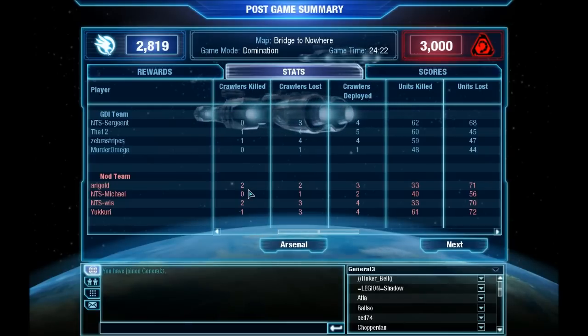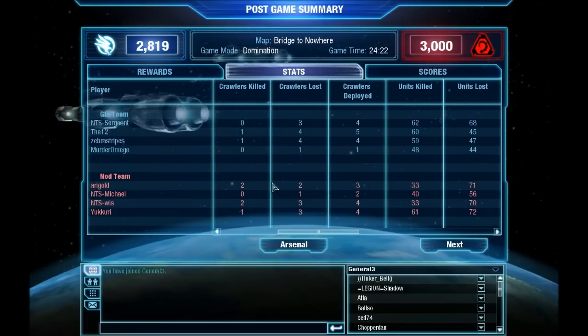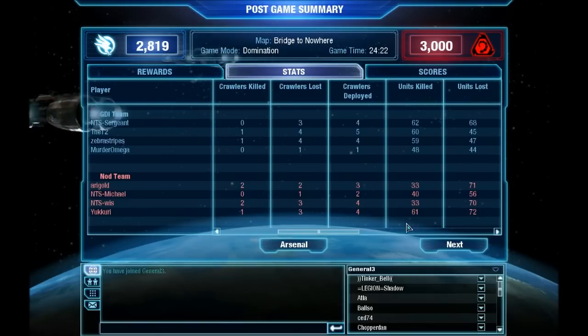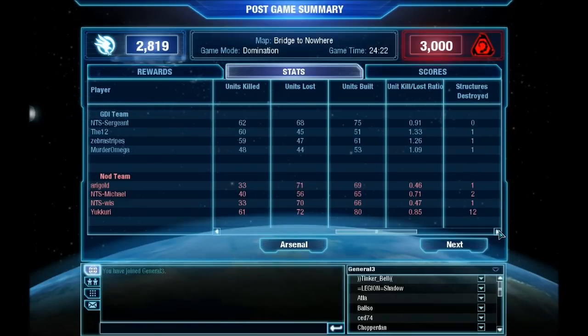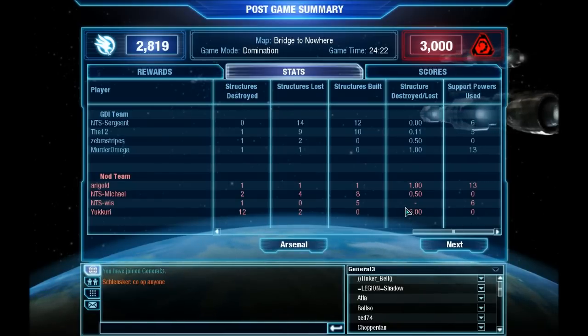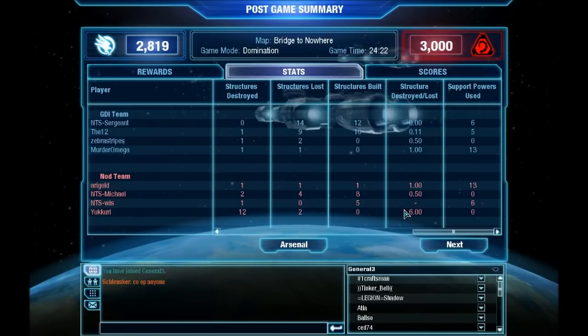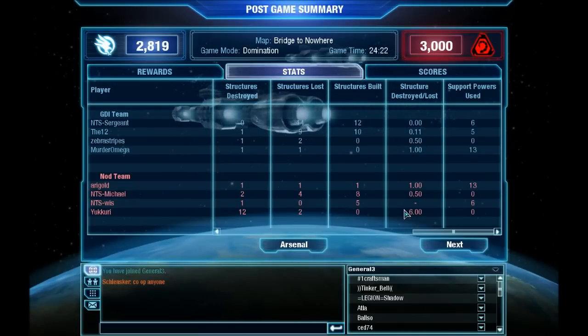Especially in late game with the powerful tech 3, Nod was taking out more crawlers — using Marker Canes with Ari Gold also playing support. GDI has a better ratio, as in so many games, and more overall kills from GDI. But this game was really split in two parts: domination from GDI first, and then once Nod reached tech 3, domination from Nod. They held on long enough to reach tech 3 and then steamrolled to come back.